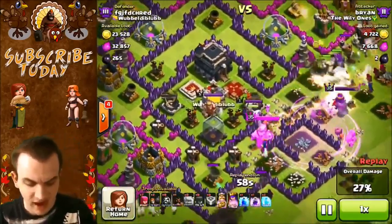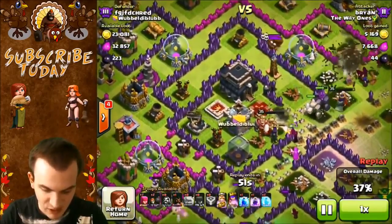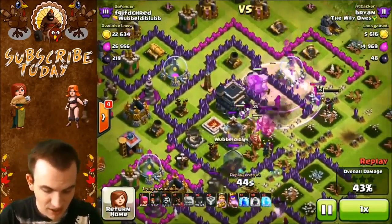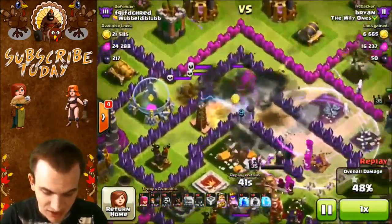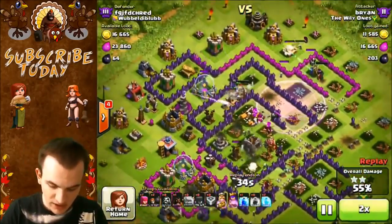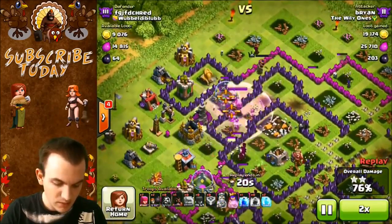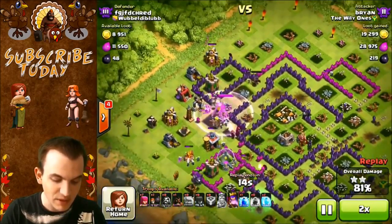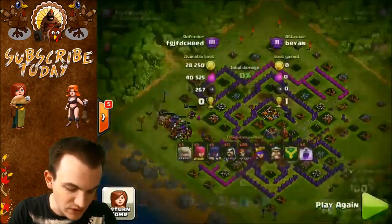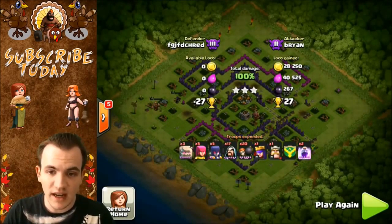Heroes are just going to tear up everything. I didn't really need to use my free spells on this attack either because there was nothing really to freeze. The only threat is the X-bows, and those are going to die really fast. His Skeleton Traps are not going to do much. He had nothing in his Clan Castle, and those bombs do nothing to the Golems. GoWiWi is like the easiest way to get a 3-star. Some people are really good at hogging, but after that last hog nerf, I think it's really hard to 3-star with hogs. Easy 3-star — we got 27 trophies. Let's move on to the third and final attack.